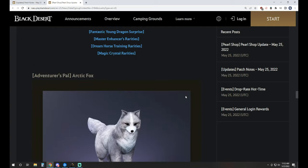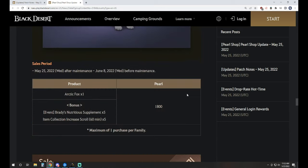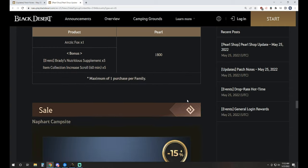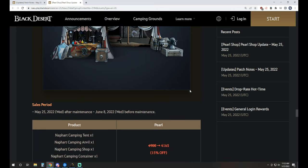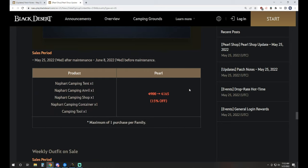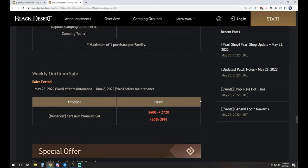Arctic Fox is back in the shop — he comes around from time to time. The drop rate bonus is a percentage equivalent to his tier, so a tier 4 gives a 4% drop rate increase. It's 1,800 Pearls as standard, and they're throwing in 5 nutritious supplements and 5 item loot scrolls. There's also a 15% sale on the tent — it's 4,165 Pearls. It's not a terrible time to pick it up, though we've seen 25% or more off in the past.